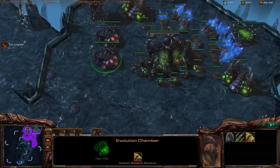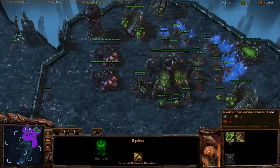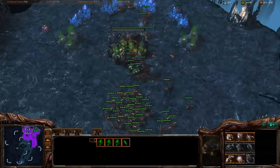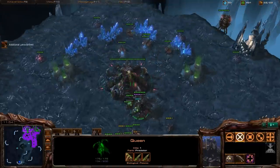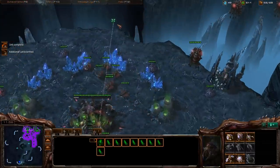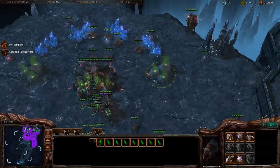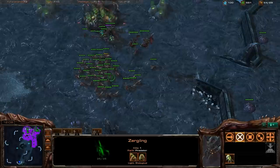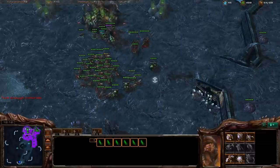What I want to do now is just build drones, drones, drones. I should be building drones. Never miss your injects — if your queens have extra energy like mine do right now, which is bad, your queens should never have extra energy. But if they do, plant some creep tumors. It never hurts to have more creep tumors.